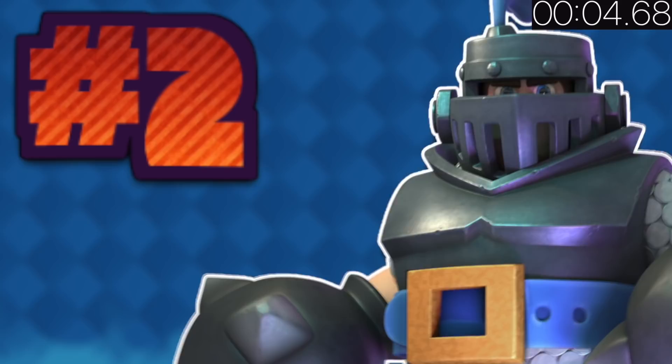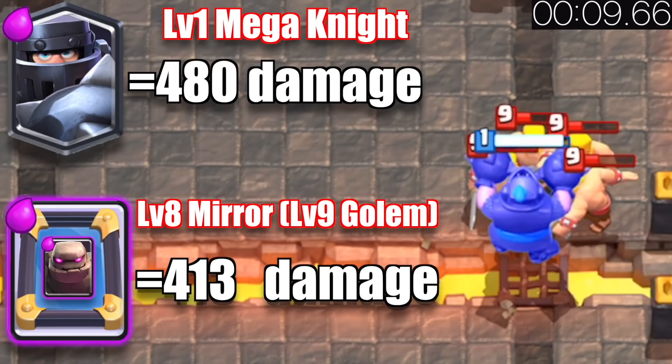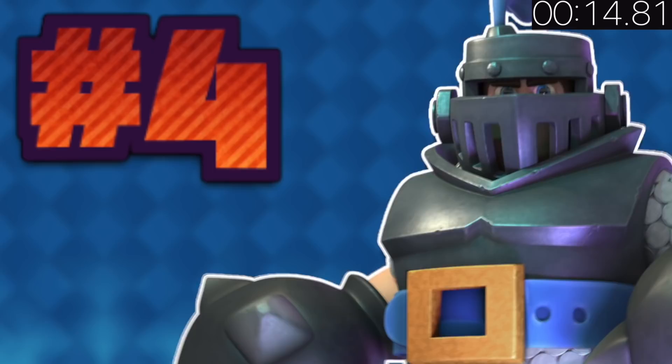The Mega Knight deals the same damage as a Log of equal level. The Mega Knight's spawn and jump damage are higher than a level 9 Golem's death splash damage. If a unit is close to the river, the Mega Knight can jump over to attack it.